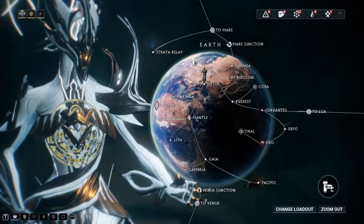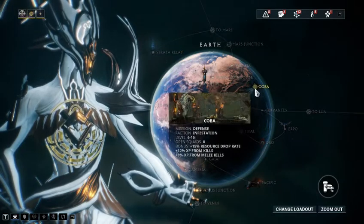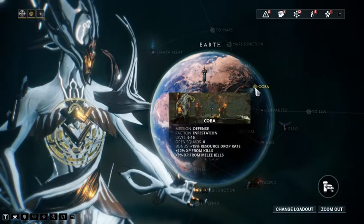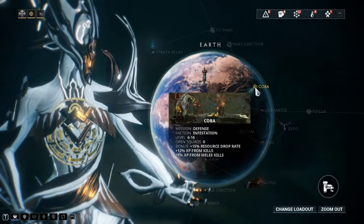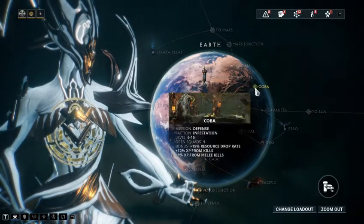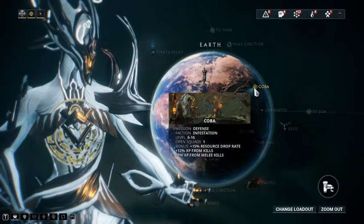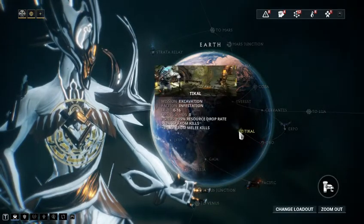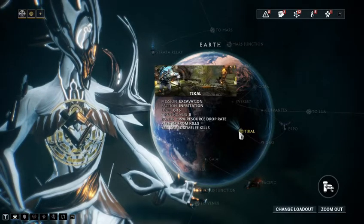There are a couple of symbols on the map that some people get a little bit confused by — these weird symbols that indicate a higher-level node with a lot of bonuses. These are what used to be called Dark Sectors. There's usually one on each planet — this one on Earth has two, called Coba. They're good places to go leveling; they're usually all endless missions, so they're great for farming resources or leveling your Warframe or a weapon you're playing with.